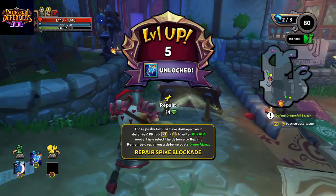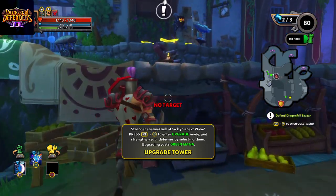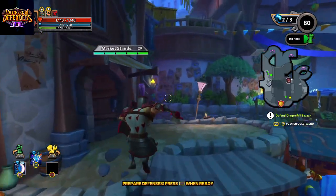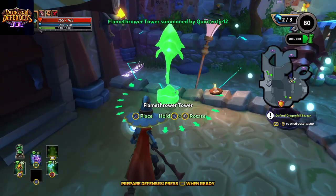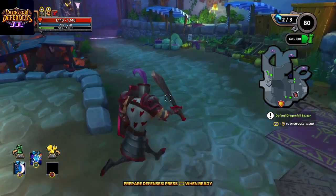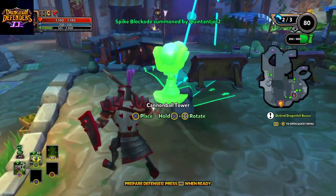Those pesky goblins have damaged your defenses. Let me repair all of it. This one, this one, and let me upgrade. I think I need to upgrade this one right here. I need to upgrade my boy right here. As I was looking, I did not defend this side. So what I'm going to do is probably get the mage in and get some flamethrower towers up here. Then I'm going to repair this one and build a little bit of a barricade right here. And then the cannons up here.